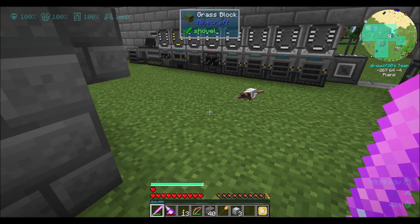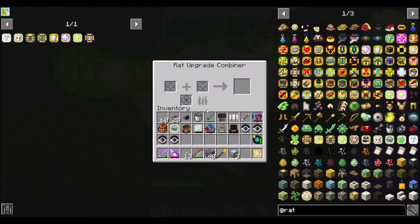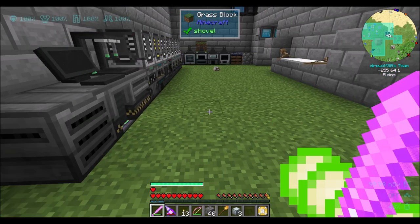What I've noticed is that there are three upgrade slots available for rats now. I feel like it used to be just one. So with that said, some of these rat upgrades we can just combine already without using the rat combiner, but we'll still try it out because I want to see what the deal is here and how this thing works.